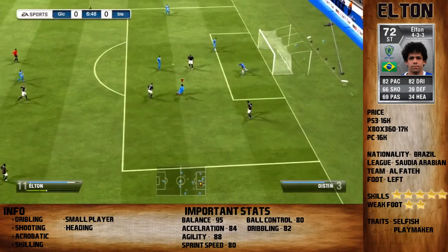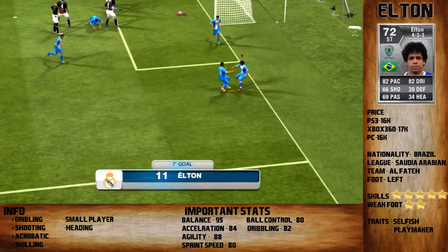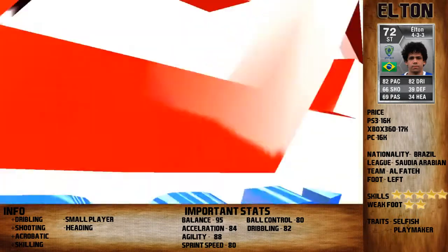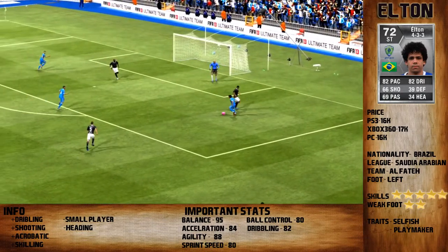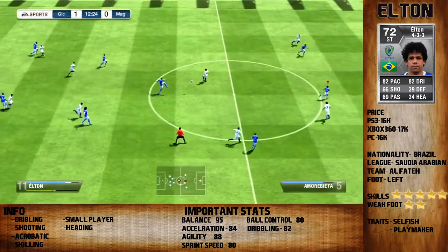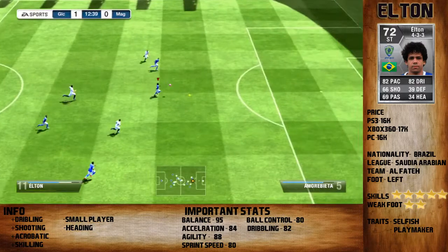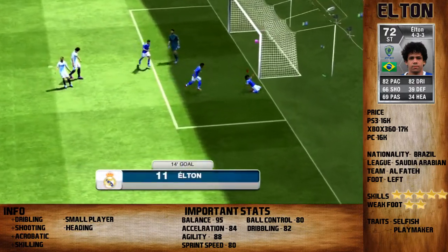I feel that he is faster than that 82 pace because his acceleration is so good. I always get past the defenders with skill moves and through balls like this. Then I chip the ball over the keeper — it was a very nice goal.